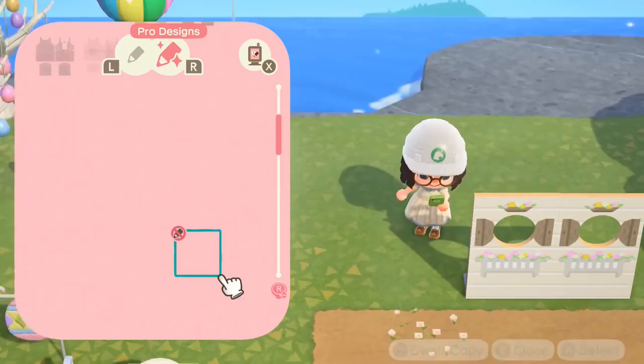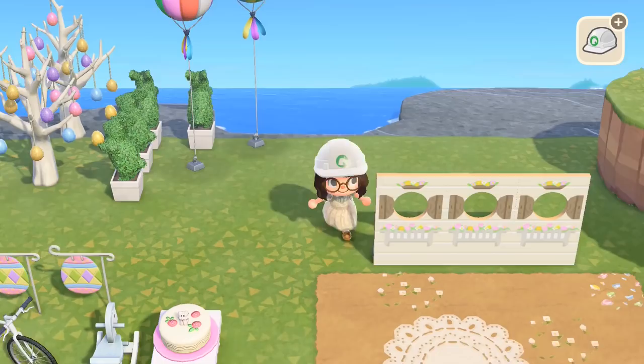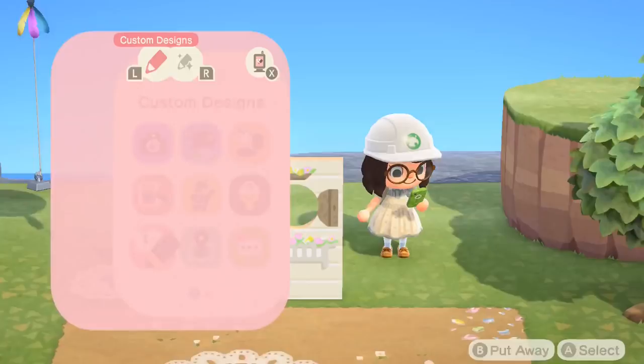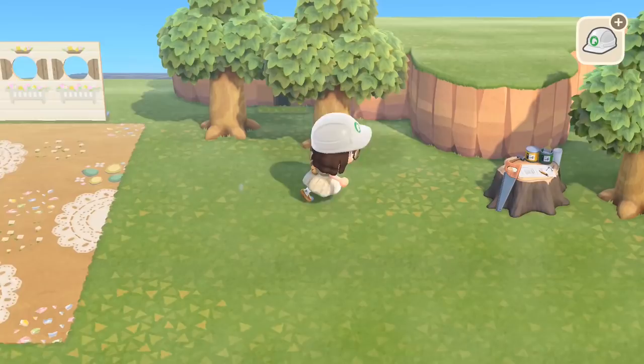Here we are with the custom standees. These are really cute — little windows with flower boxes outside like planters — and I wanted to use them as a backdrop. Now we're just putting down some balloons. I first thought we'd go with the Festivale stuff because it's that kind of pastel coloured rainbow, but later on I did change my mind. So they're there for now but it does change later.